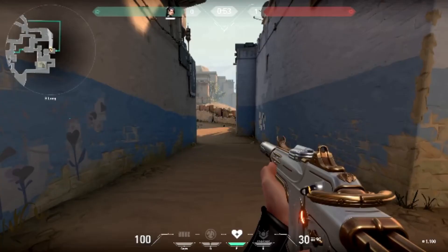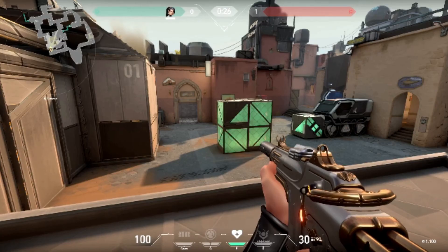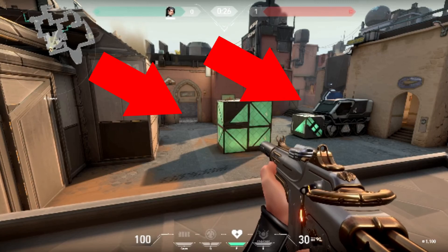Next is B long — there's only one spot to look at and that's straight ahead where people come when they're about to rush. The last spot is A tower, with three spots to check: showers where people sneak over to A, right next to the teleporter where people mainly rush A from, and spots to the right where people sneak around.